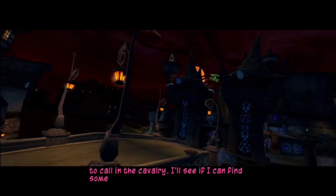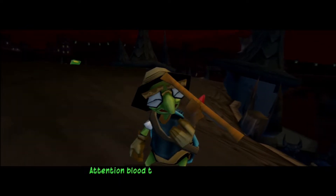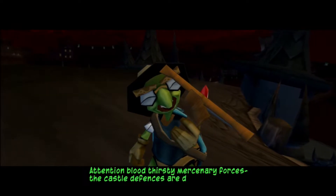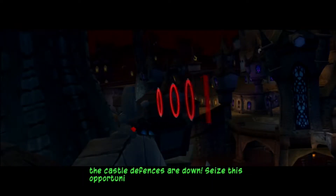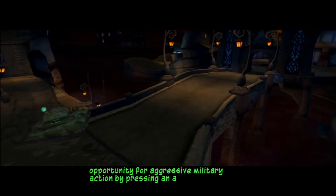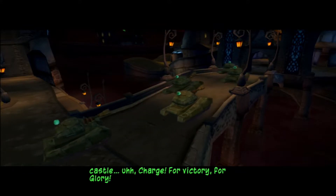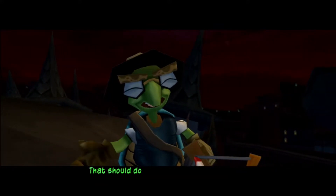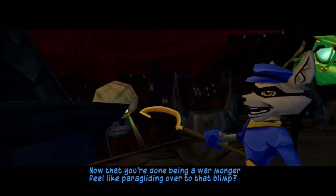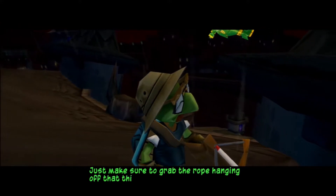I'll see if I can find some extra firepower to help out. Attention, bloodthirsty mercenary forces! The castle defences are down. Seize this opportunity for aggressive military action by pressing an attack on the castle. Charge! For victory! For glory! That should do it! Now that you're done being a warmonger, feel like paragliding over to that blimp? Just make sure to grab the rope hanging off that thing.